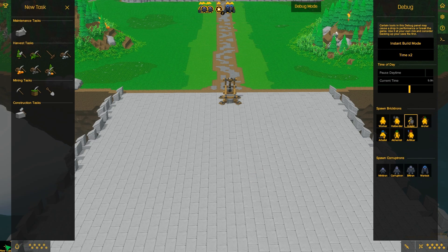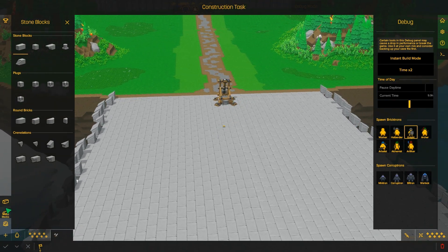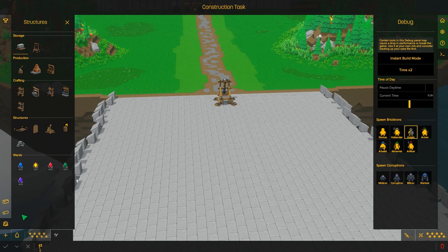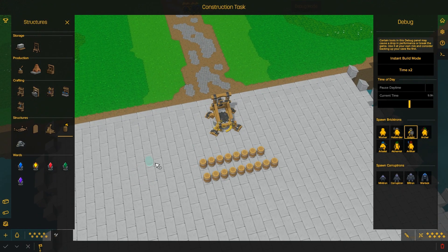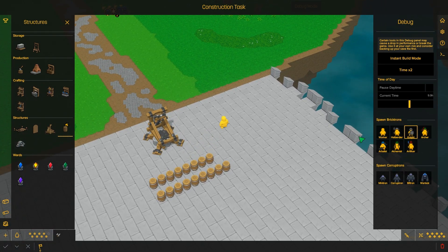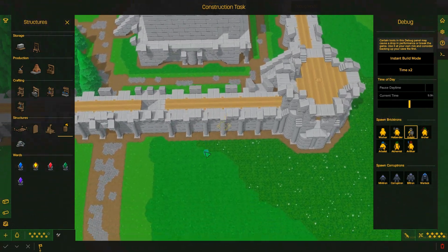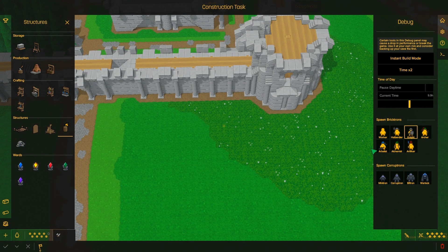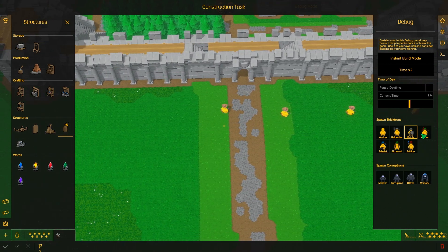With the newest update, they fixed the problem so when I minimize, Fraps won't completely implode. We're going to need explosive barrels here for ammo, and we're going to need archers, arbalists, and alchemists. Alchemists look like clowns — it's their Halloween costume. What do artificers look like? Vampires.